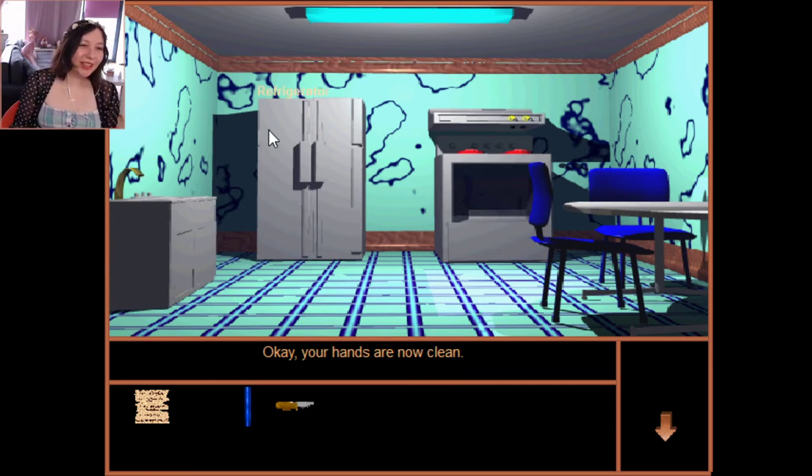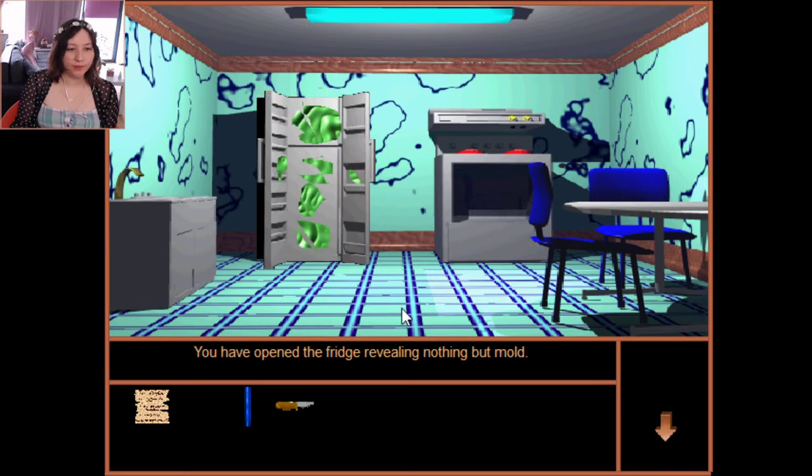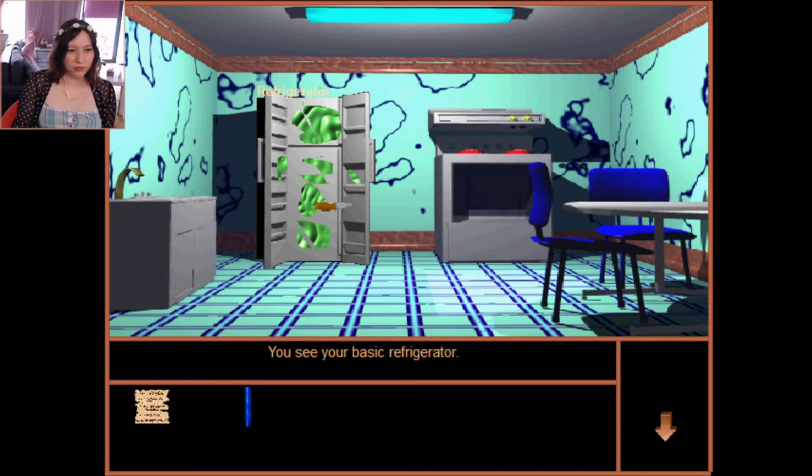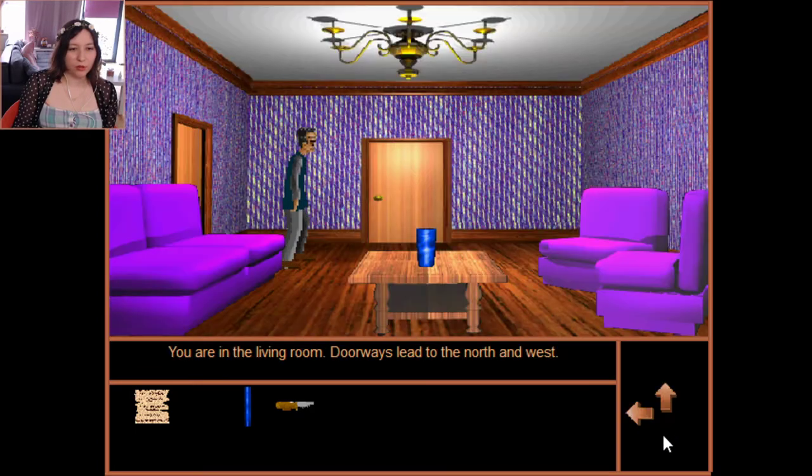There's a standard water faucet — I turned it on and clear water is running out. Refrigerator: you've opened the fridge revealing nothing but mold. One monster likes moldy things. Let's save. Can I use the knife on the mold? That didn't seem to accomplish anything useful — can't cut the mold out.